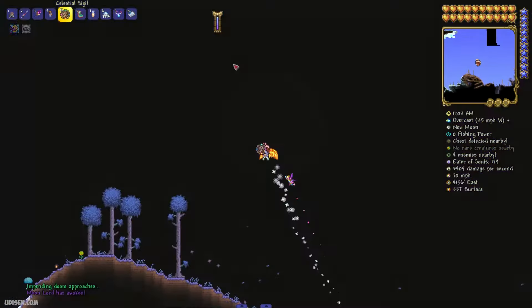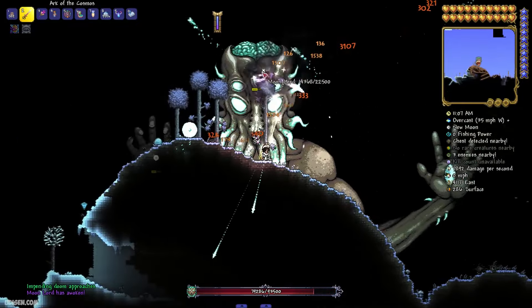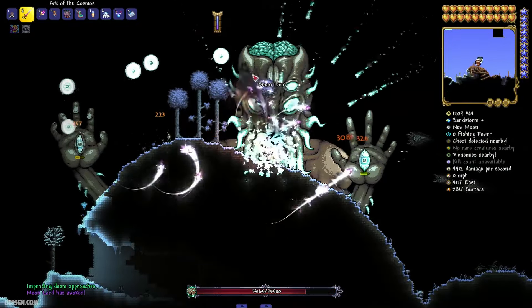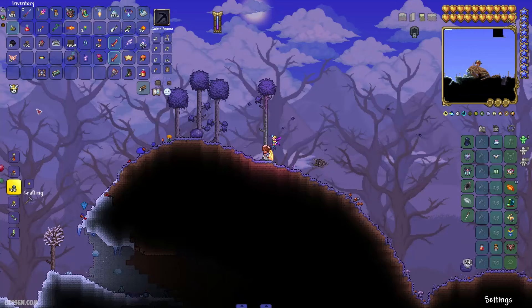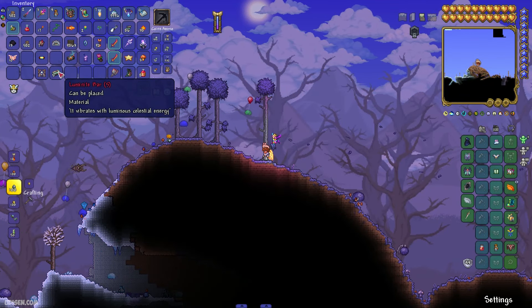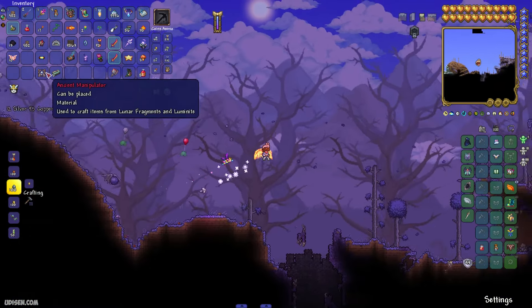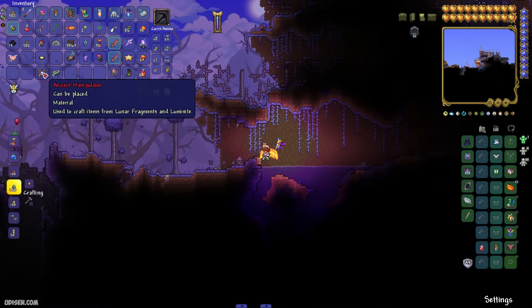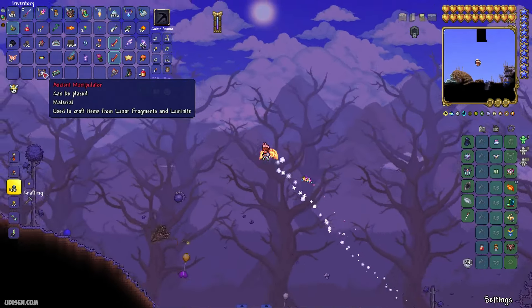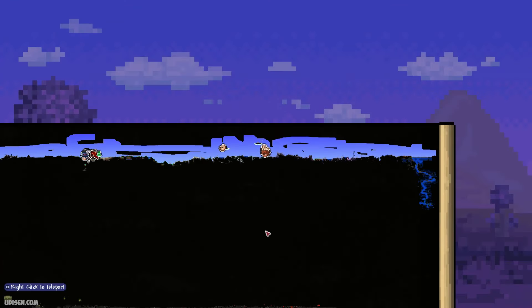Step number one, before we begin, you must kill the Moon Lord boss. I know it is a long story, but it is required. Pay attention — when this guy dies, you must collect 5 Luminate Bars from the loot from this huge boss. Also, get the Ancient Manipulator from the Lunatic Cultist, which you also must kill earlier.